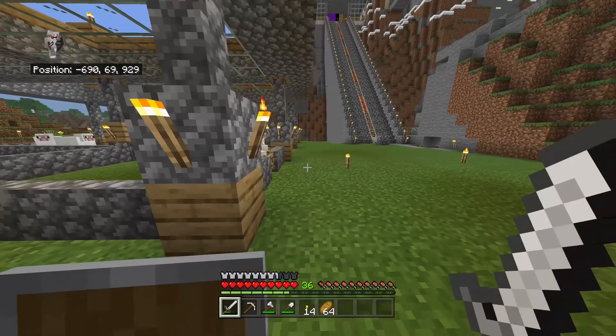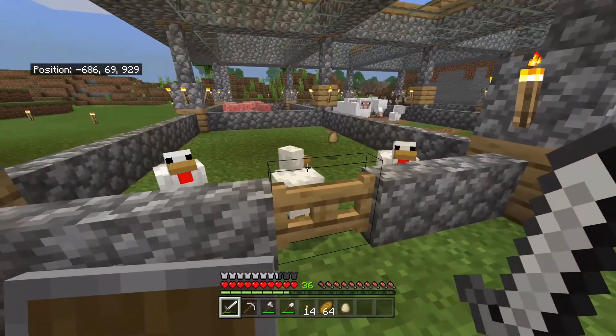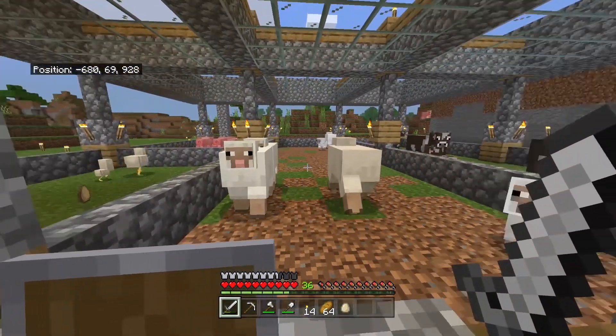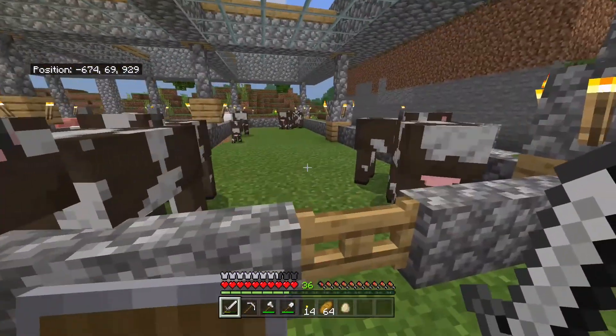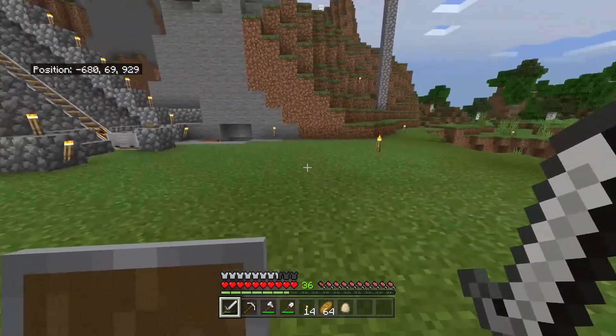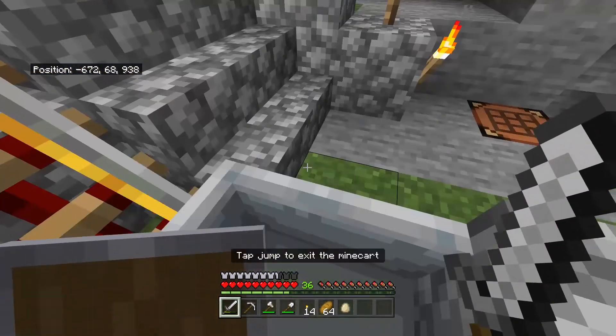Let's first start off with the chicken barn. This used to be the sheep barn, but near the pigs there was a wheat farm, so I made the sheep barn bigger because I need the wool for some other stuff. I also extended the cow farm because I need to get more levels for the boxes. At the far back are the pigs. You can either go up the stairs or take the minecart.